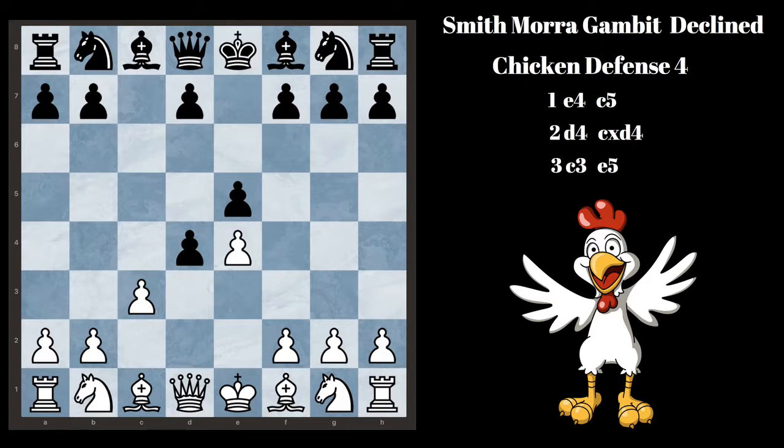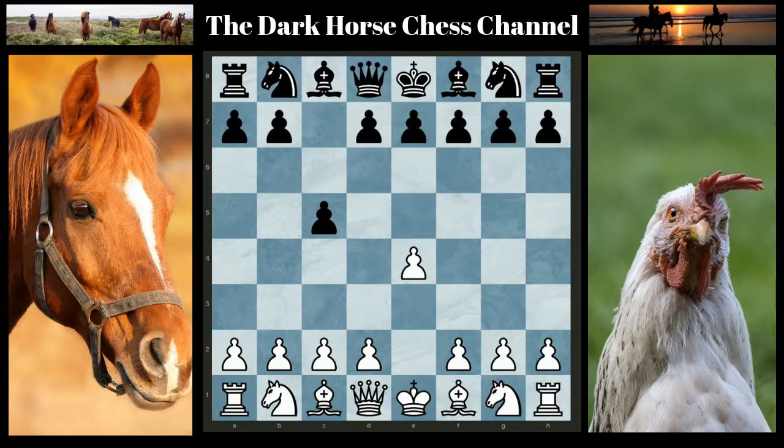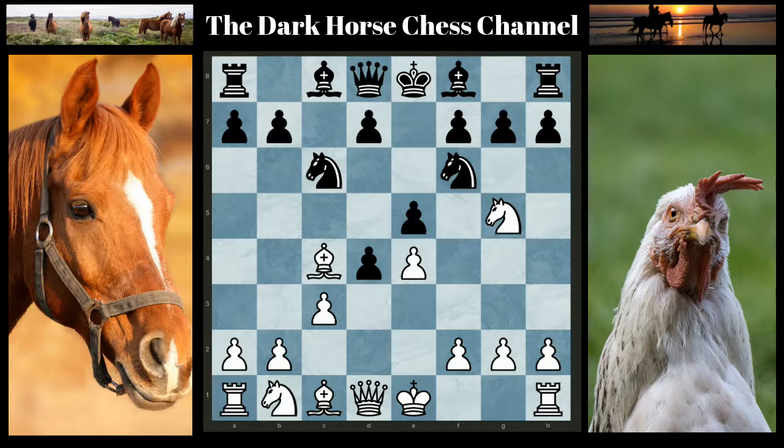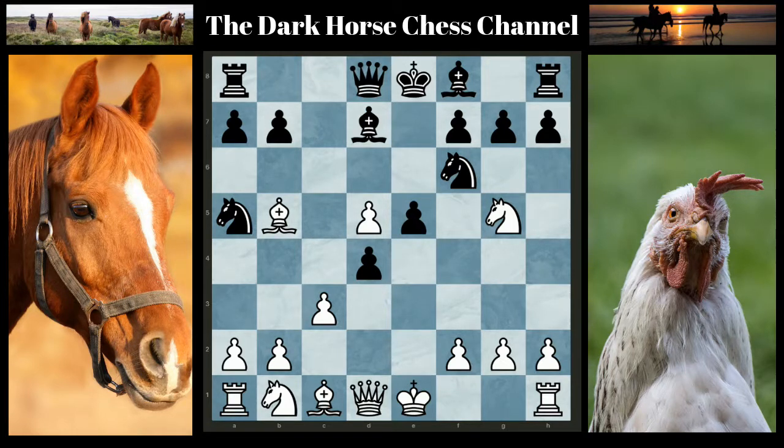Chicken Defense Number 4: Black accepts the first pawn and plays E5 on move 3. Here are the many lines White can play. Let's look at a common line: Knight to F3, Knight to C6, and Bishop to C4. After Knight to F6, White can do a fried liver move with Knight to G5. Black has to play D5 here. E takes D, Knight to A5, Bishop to B5 check, Bishop to D7, and after Queen to E2, the position is about equal.